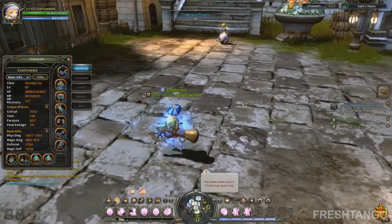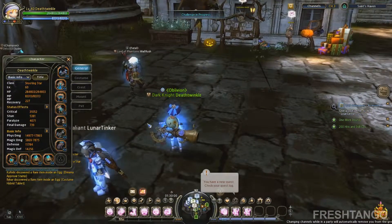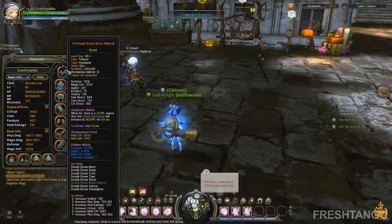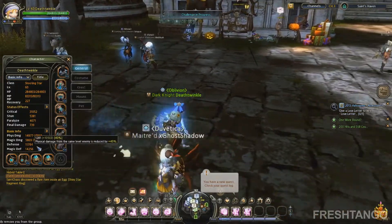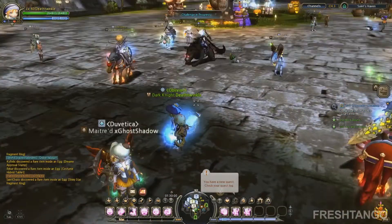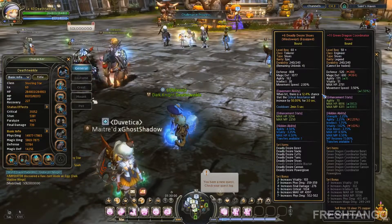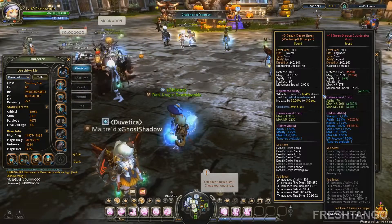There could be different items that not only increase your health and defense but also increase your damage, so always keep those factors in mind. Right now I have my entire Deadly Desire set on — this is a level 60 epic gear set, and it provides pretty much the highest amount of defense and magic defense that I'm able to get. I'm going to be comparing it to these L-grade shoes, plus 11. The higher the enhance rate, the higher HP I will get, but it won't mean higher defense, so this comparison is definitely applicable here.